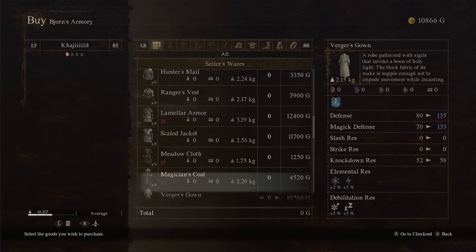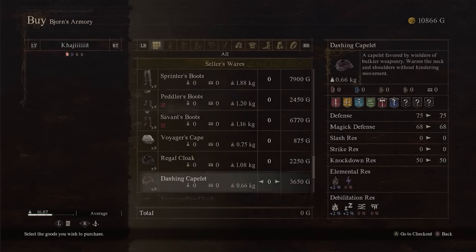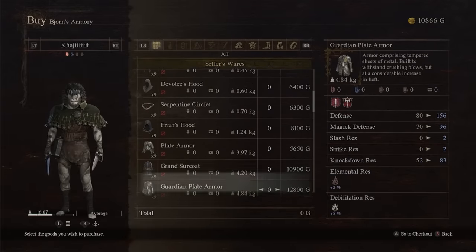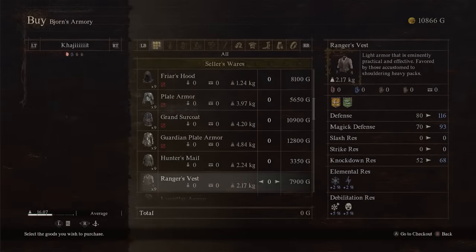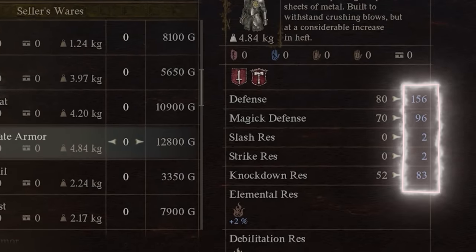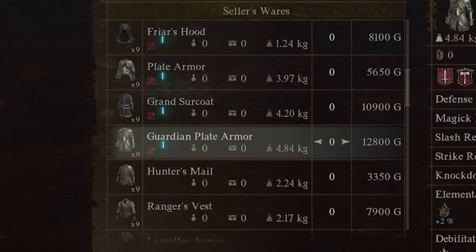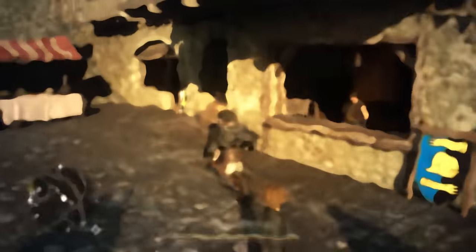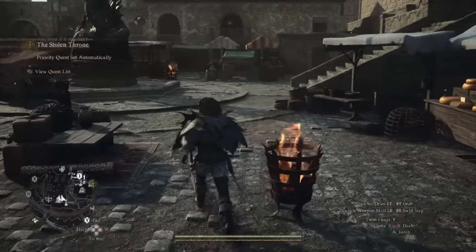Mistake number fifteen is buying the wrong gear for your vocation. It's a very easy and classic mistake — you're comparing stats and you see those juicy blue numbers, but you don't pay attention to the little red icons indicating that those gear pieces are not compatible with your vocation. A classic mistake, but it happens.